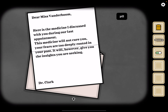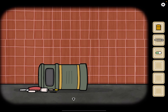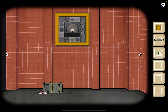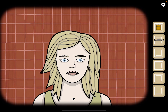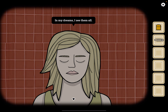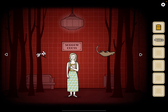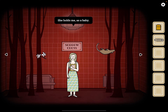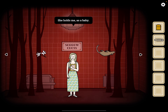Take the pill from the envelope. Okay, let's go back and now give her her medicine. Every night I have these nightmares — in my dreams I see them all. Can you also see them? Okay, talk to her. I dream of my mother, she holds me as a baby.